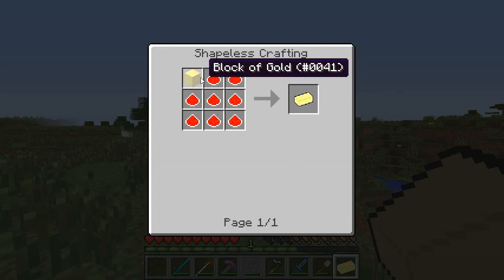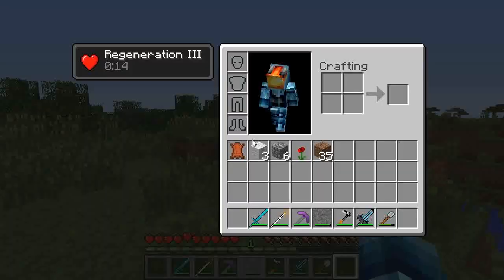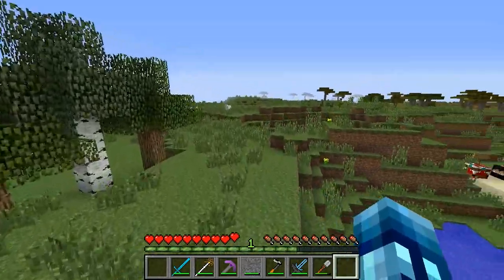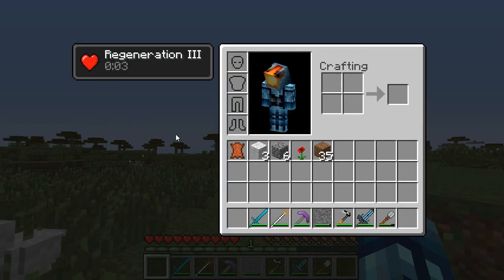Next up is Skye's Butter. You craft it with a butter in the top left and of course you eat it. When you eat it you will get 15 seconds of Regeneration 3. That's pretty good — it's useful if you're fighting mobs and whatnot; you can eat that and just take them all down.